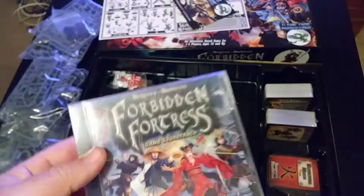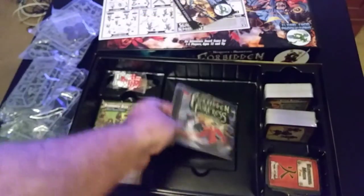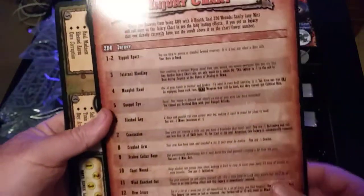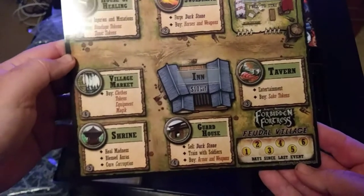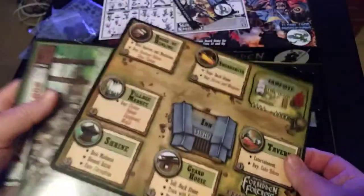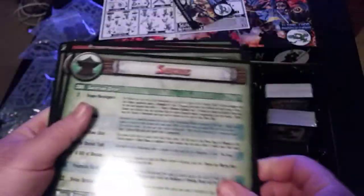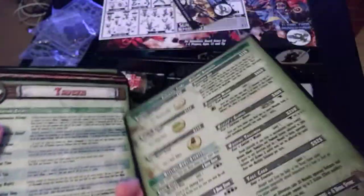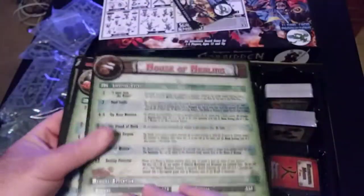Let's see what kind of charts we have — oh I almost forgot, I'll have to download this on my hard drive. I love the music in this. Basic injury chart, madness chart — I'm assuming it's fairly similar. Here we have the inn, the guard house, the shrine, the village market, the campsite, the swordsmith — basically the same sort of stuff but more thematic. Village market will probably be like the general store. Still uses dark stone to get all your stuff for your upgrades.